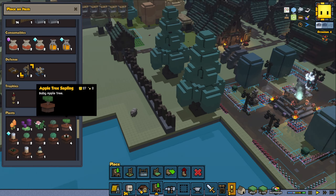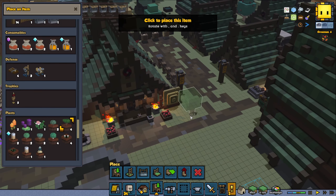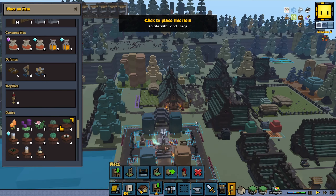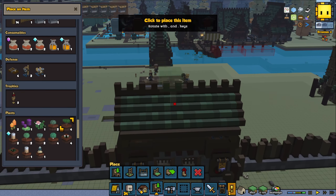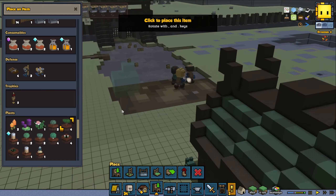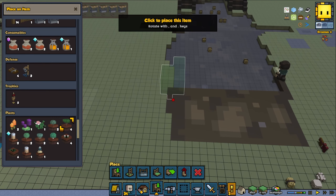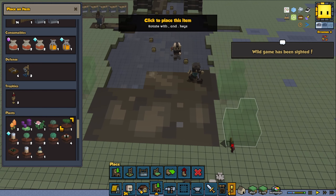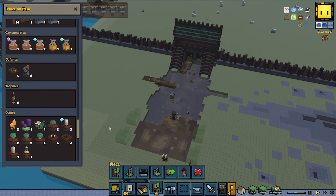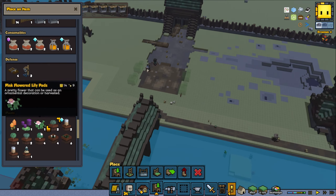We did also buy a couple of different trees — we have an apple tree sapling that we can grow if we want to. Maybe over here — some green over here would be kind of nice. Maybe we can grow them at the side of the road, that would be nice. We have four apple trees. Let's go like that and see how that's going to turn out. We also have some almond trees that we can put out later on, but I'm going to wait a bit with those for now.